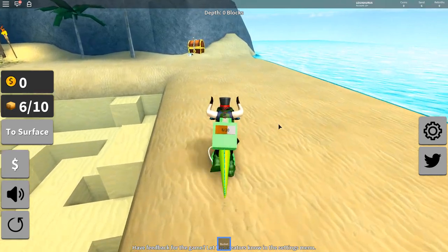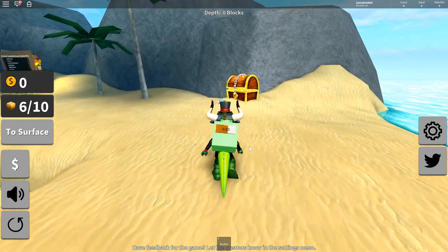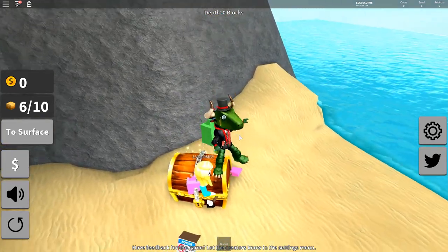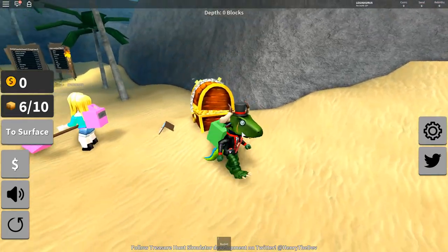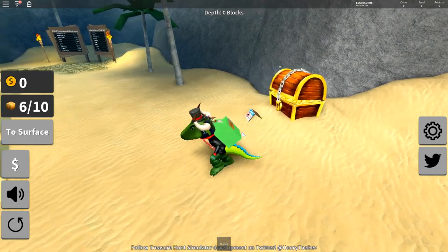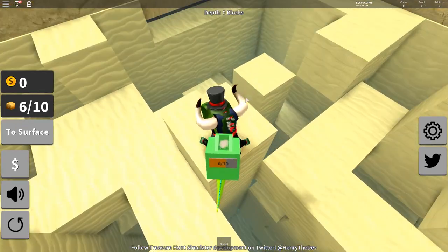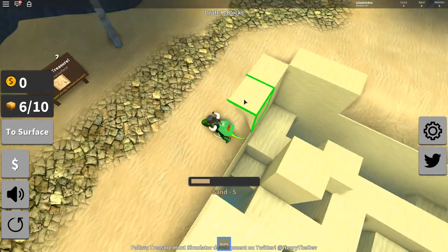Wait, I can already see the treasure — it's right here! Guys, I've completed the game, the treasure is right here. 'Notice: Do not touch.' I'm touching it — she's touching it too! We found the treasure. What if I wear the bucket and touch it? Nothing. Why is the treasure here? Why are we hunting for it down there?